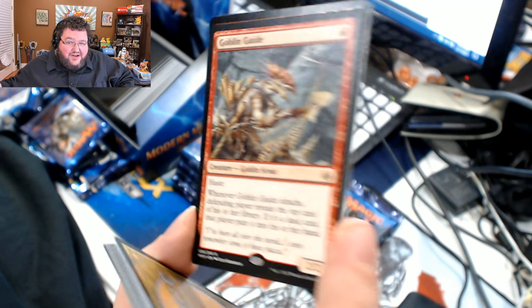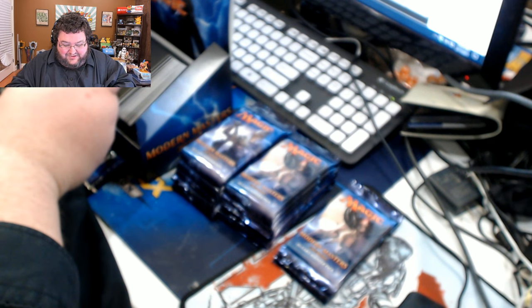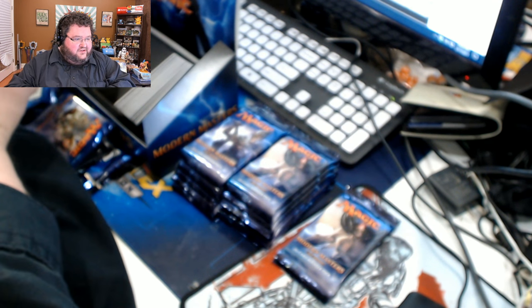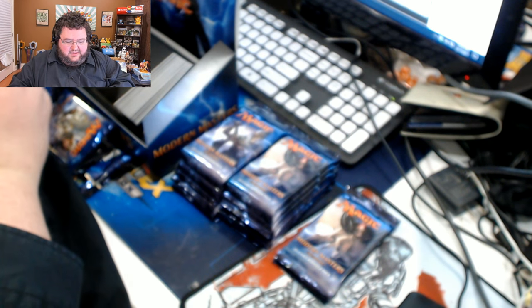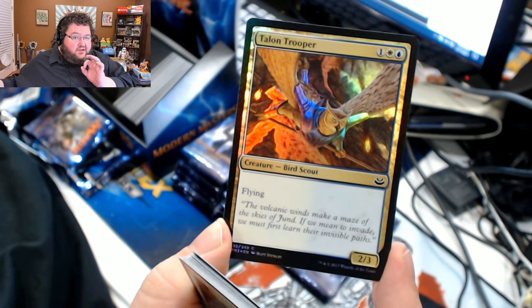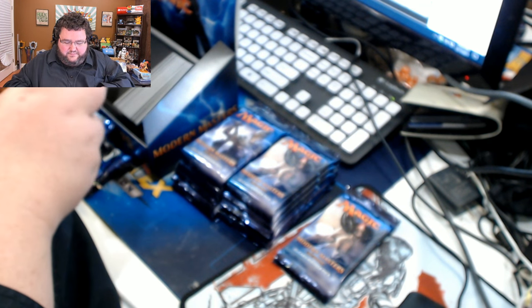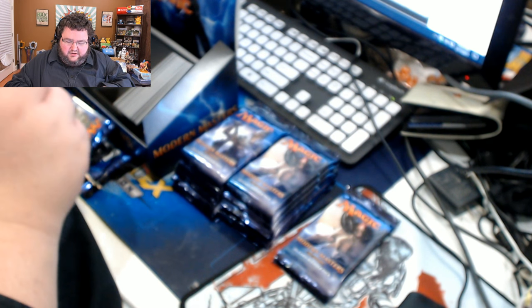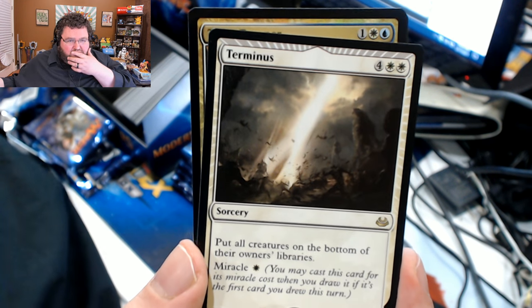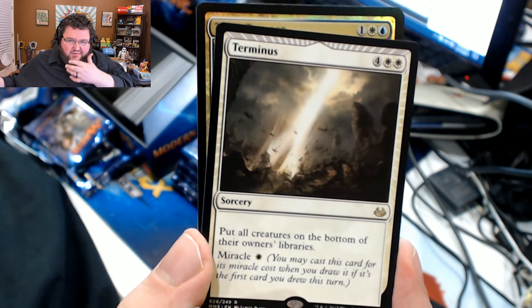Goblin Guide — this card just defines the way I play Magic. I love Goblin Guide, man. So good. Serum Visions as an uncommon there — nice. Very nice to see Serum Visions reprinted as an uncommon in this set. I know it's the second time it's gotten reprinted lately, but let's get it down to 25 cents. Or a nickel. Talon Trooper. And our rare — Terminus. I don't know if that sees much play in Modern, but it's okay. I don't really like to play with Miracles because you just kind of have to draw special.